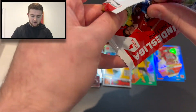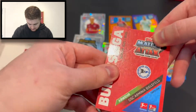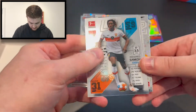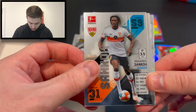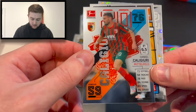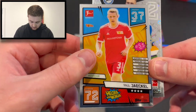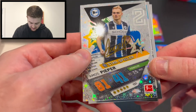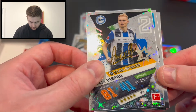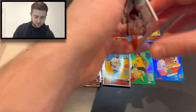We'll get into the penultimate pack and see what we can find. It doesn't look numbered — that looks like it could be another speckle. It is another speckle — Mohamed Sanok of Stuttgart. Then we have Daniel Caliguiri of Augsburg, a Helden von Morgan in Paul Jekyll of Union Berlin, and a star spieler in Amos Piper of Arminia Bielefeld — a refractor speckle X-Fractor.